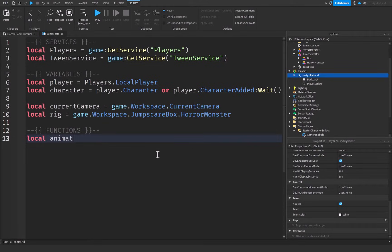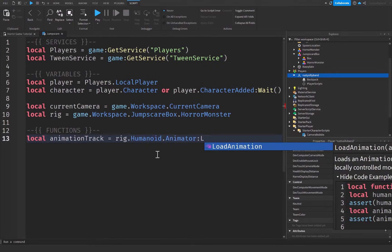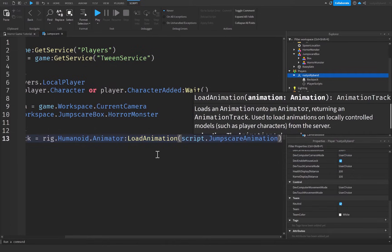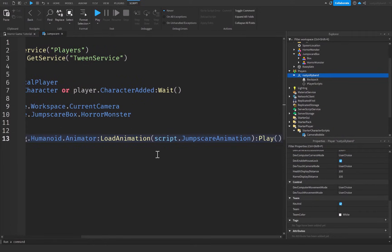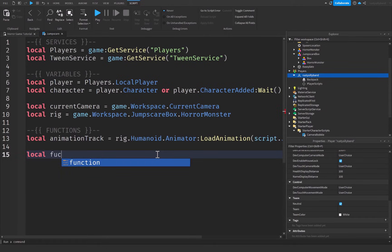Under functions: `local animationTrack = rig.Humanoid.Animator:LoadAnimation(script.JumpScareAnimation)` followed by `:Play()` — this plays the jump scare animation on our rig inside the box. After that, create `local function onDeath()` because we'll call this function whenever the player dies.